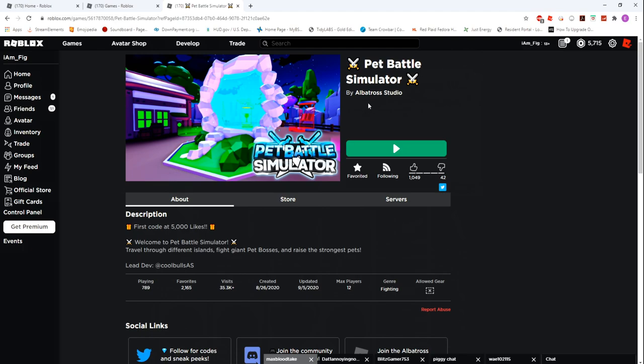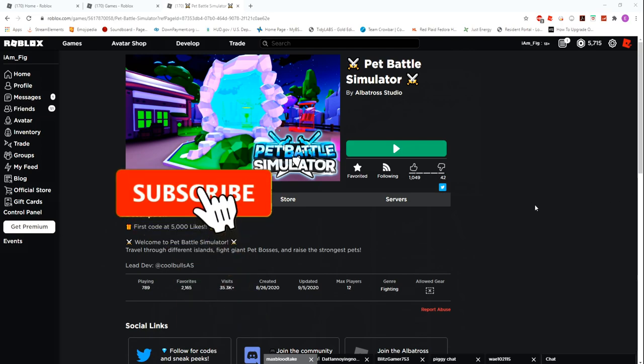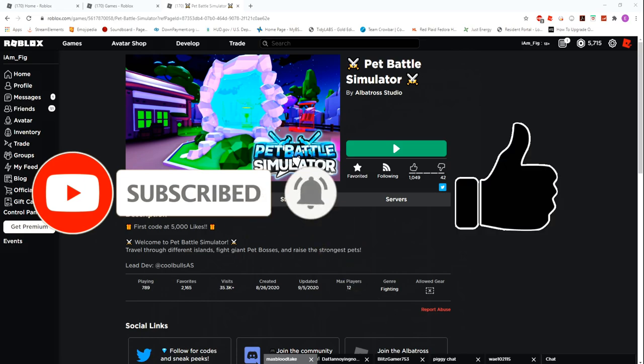Albatross Studio has finally made a new game called Pet Battle Simulator and we're going to be checking it out today, just to see what it's all about. I haven't played it, I don't know anything about it. Thanks for coming back and watching my videos — I know it's been a long time. Drop a like if you can and subscribe if you're new.